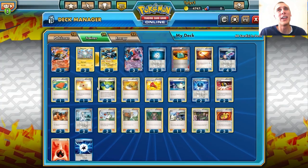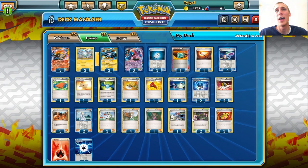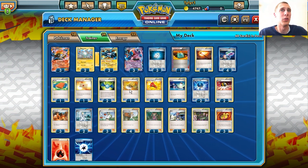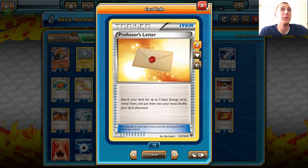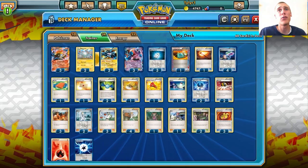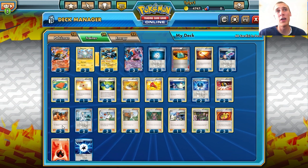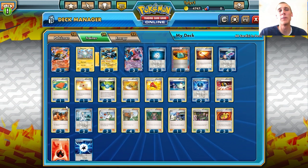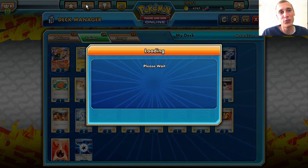We also have Dowsing Machine to get any Trainer cards back. Dowsing Machine is really nice when you play Hypnotoxic Lasers, Virbank City Gyms, or anything you really need — Rare Candies, even Professor's Letters. The idea behind Professor's Letter is to get two Fire Energies in hand. If we have an Ultra Ball we can get those Fire Energies into the discard pile so we can Blacksmith pretty easily. That's the basic idea of this deck, so without further ado we'll jump into the game.